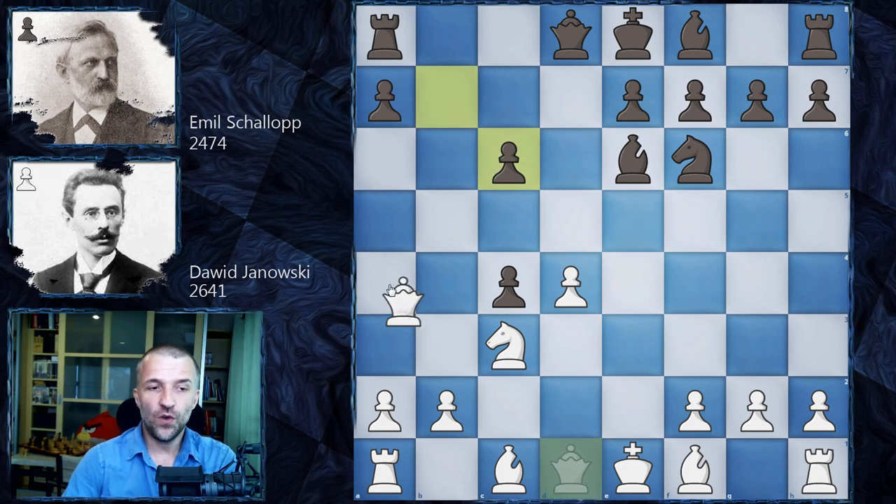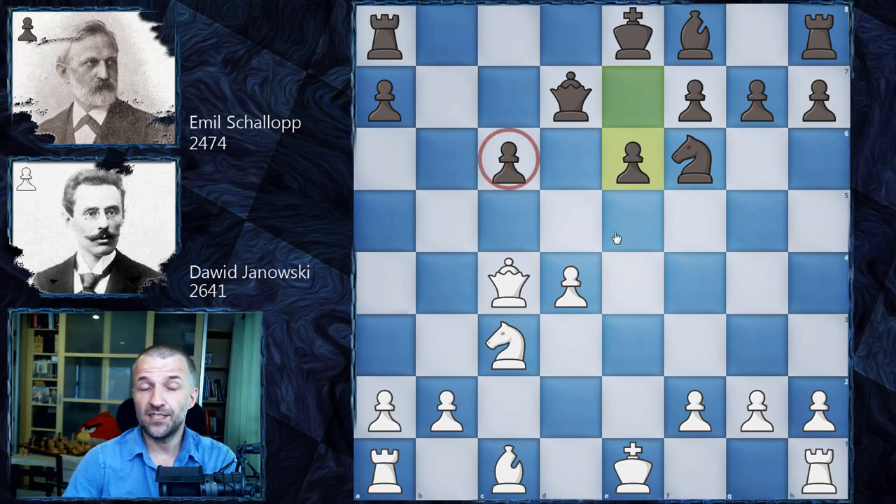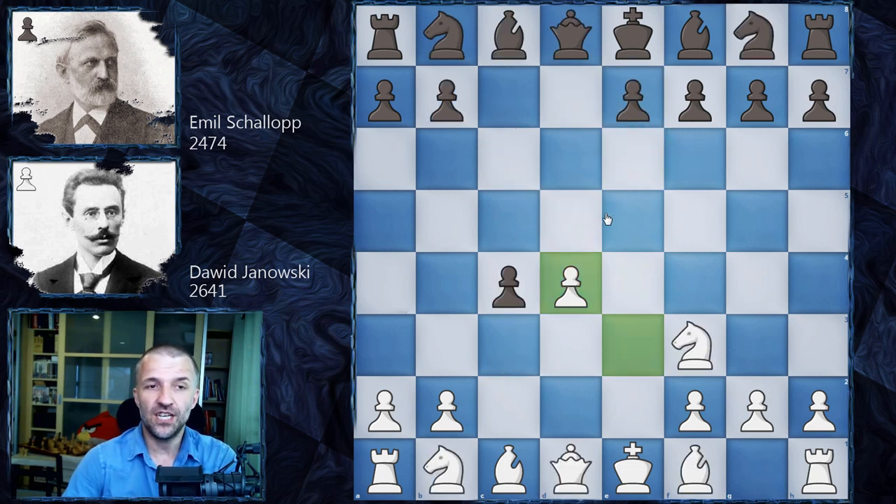Knight c6 is the main idea here, and after exchanging the pieces we have Queen a4 attacking the pawn, so Queen d7. After exchanging the bishops, this is the position Black would like to have. Yes, the pawn is isolated and a weakness, but it also serves as a great blockade against the isolated queen's pawn. This is the way it's usually played in the 21st century.